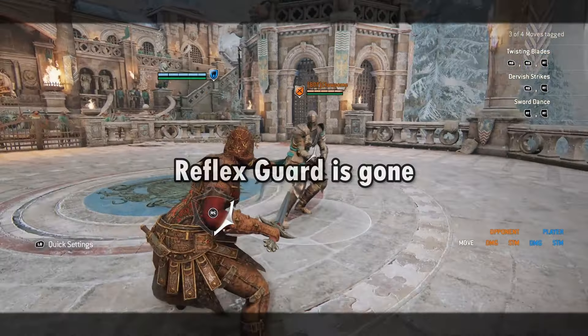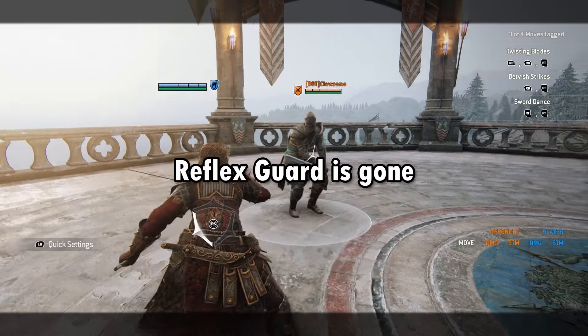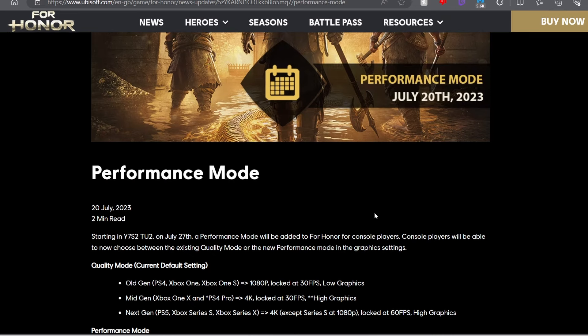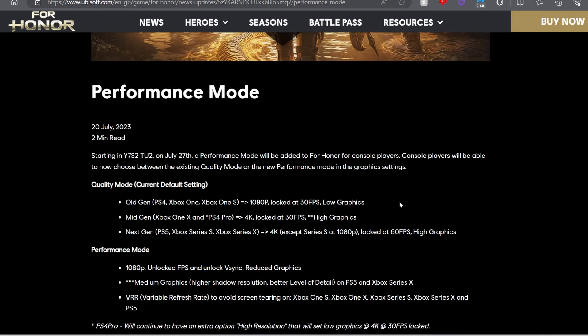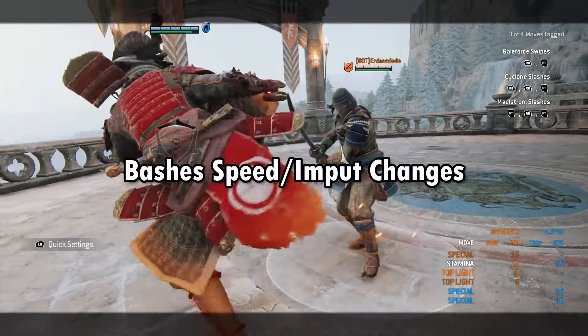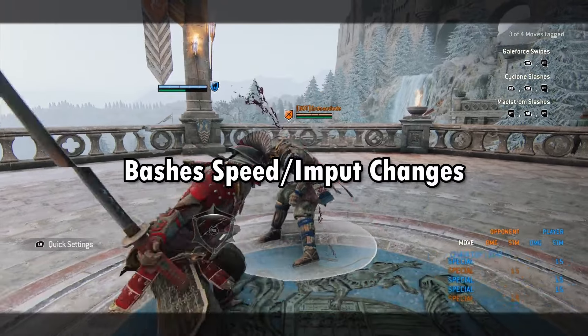First, let's talk about what happened in Year 7 of For Honor because there were some big changes. First off, reflex guard is gone — all the heroes that had reflex guard have been swapped out for static guard. Secondly, there's a performance mode now — you can get more resolution or more frames on console. Bash speeds have been improved and are now quicker, between 433 and 466 milliseconds standard for all bashers.